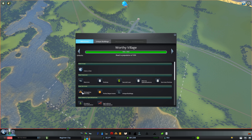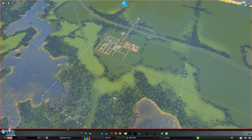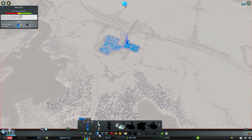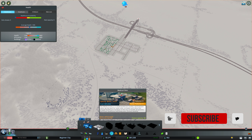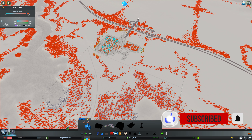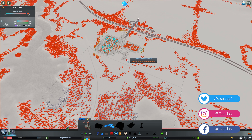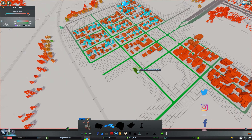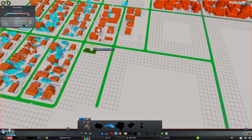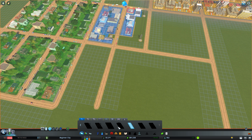We do have emergency services and police, so those two things we will be needing pretty soon. We also will be needing more power before we get too much bigger, and we'll need to upgrade our streets. But for now, let's go ahead and start with a fire station. I have European buildings toggled in the main menu, and I also have all of the DLCs, so there might be things here that you don't have.